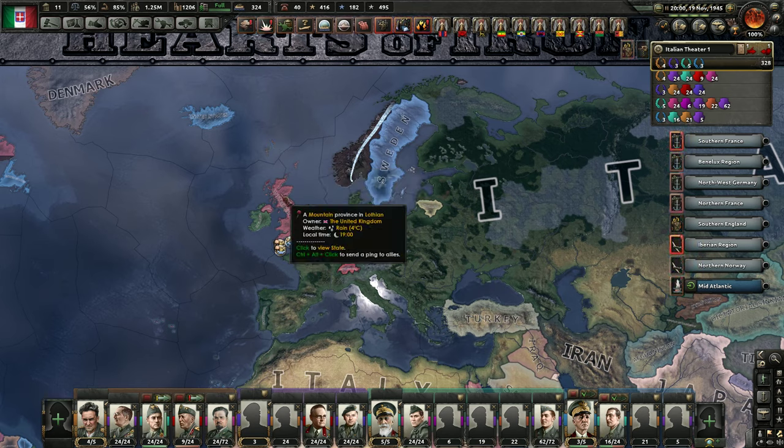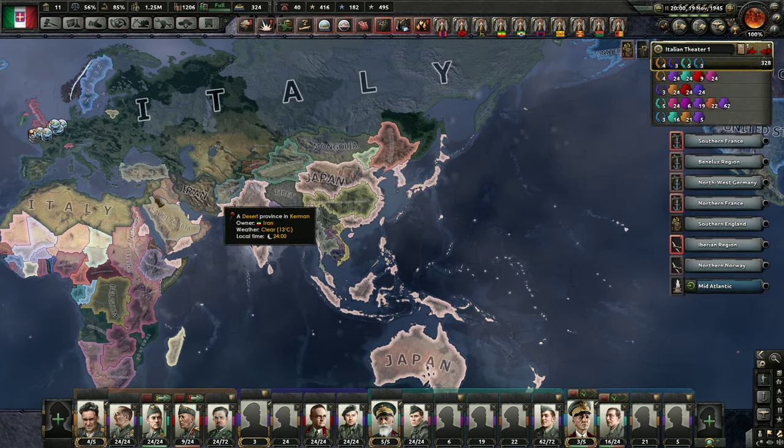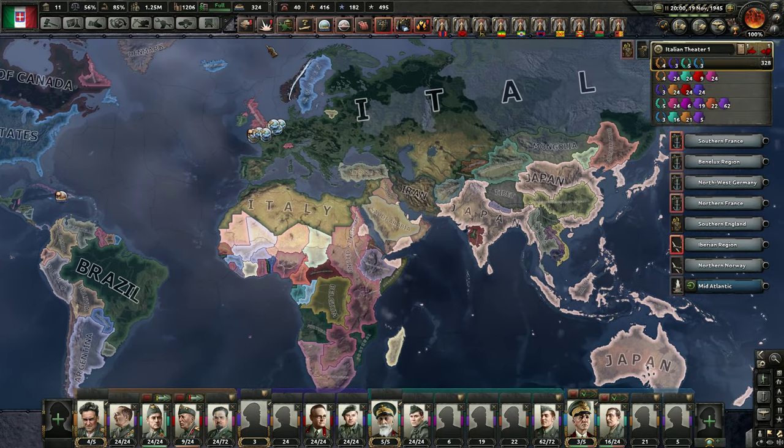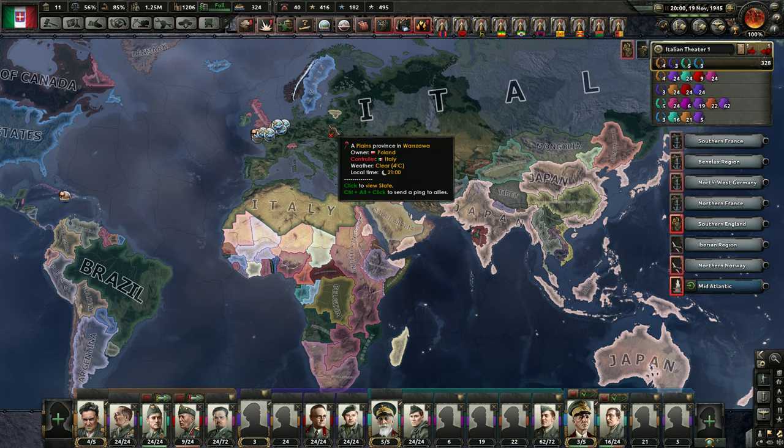I'm going to have to develop heavy bombers - it's going to take a lot more time. But this is what the world looks like in November 1945. Italy's conquered everything, but they still cannot take the English Isle. All right, thanks for joining me guys, please drop a like and I'll see you on the next one.